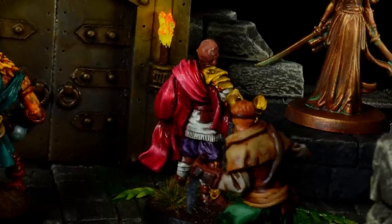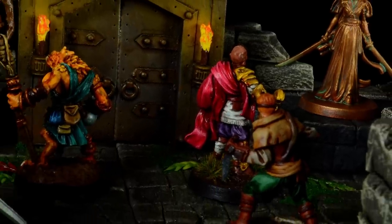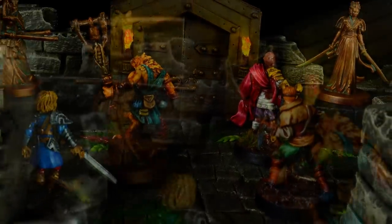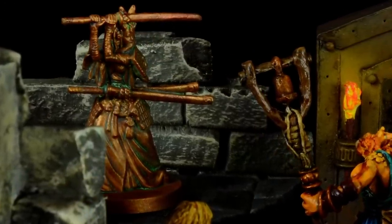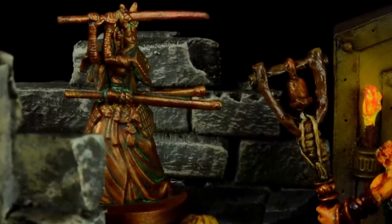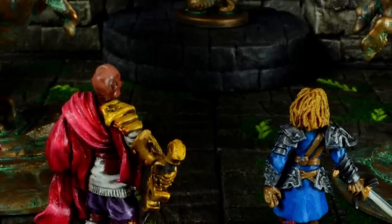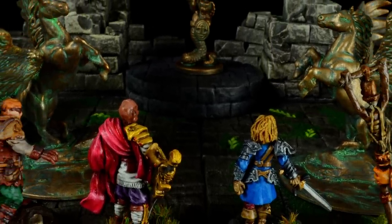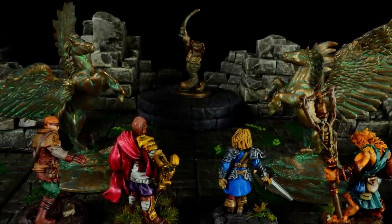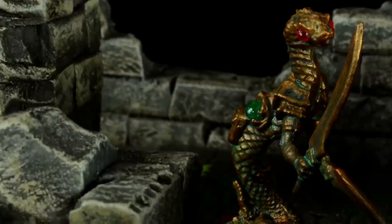You've been exploring these ruins for days, and each new room yields the same discovery — more bronze statues, seemingly randomly placed. The deeper you explore, the more you begin to feel like these statues are watching your every move. What secrets do they hold, and who placed them here? Wait, did one of them just move?